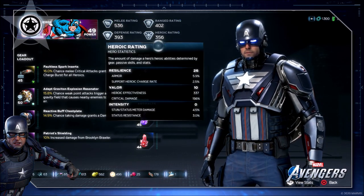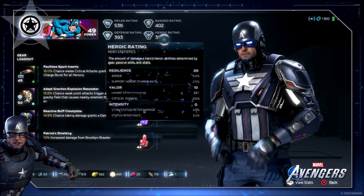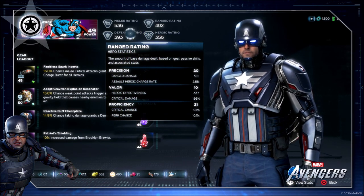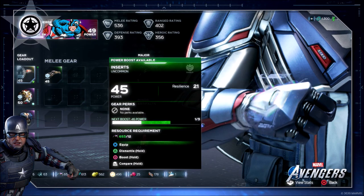As you can see, you have melee, ranged, heroic, and defensive ratings, but these kind of break down into different subcategories like might, valor, proficiency, resilience, resolve, intensity, precision, that kind of thing. And how you get these ratings in each of these different sections is by what gear you have equipped.